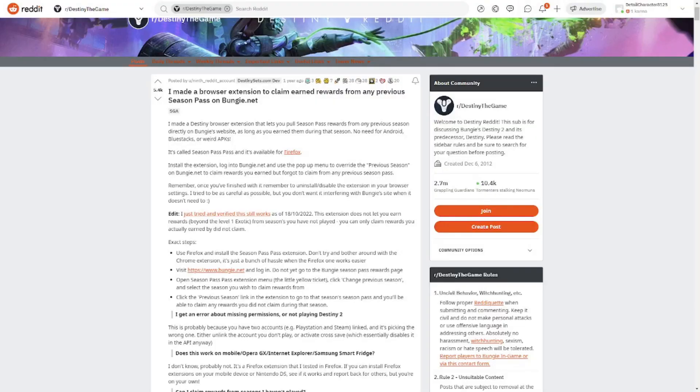So here we are on the Reddit, and as you can see: 'I made a browser extension to claim earned rewards from any previous season pass on bungie.net.' Now this is handy for myself because I did leave some — just before Witch Queen came out I actually stopped playing for a bit. And as you can see, this very nice person has made an extension for Firefox so you can get the season pass done. Let's have a little play and see if it actually works.